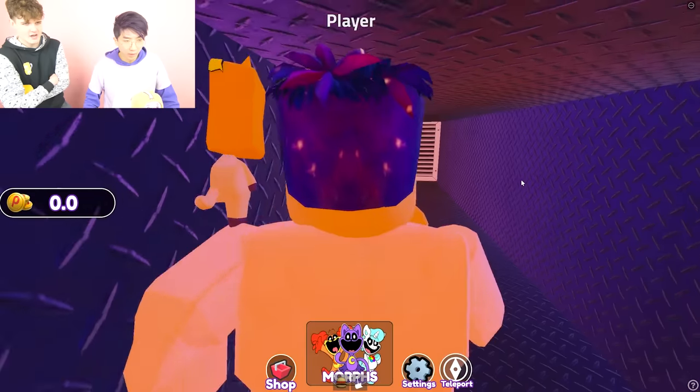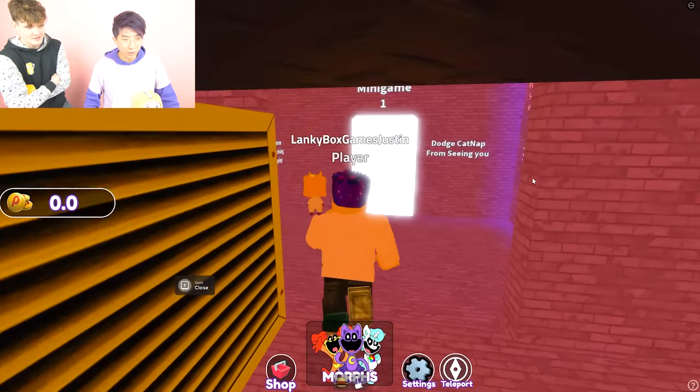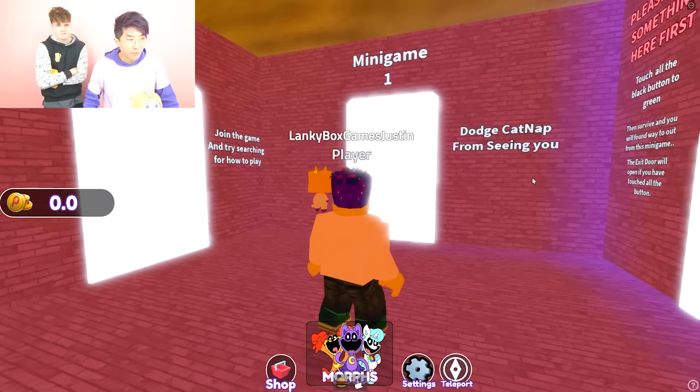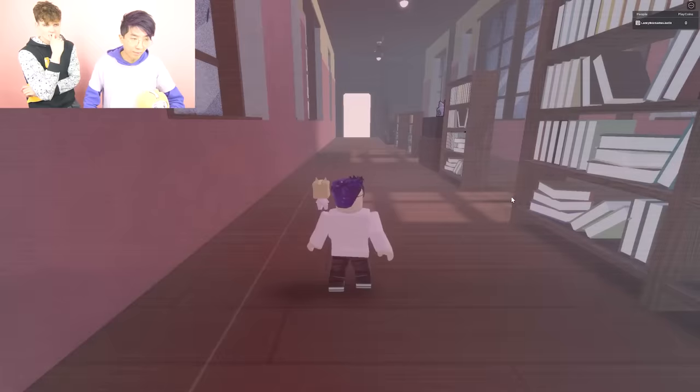Watch out for electrical! Watch out for sussy sus Amogus! Oh, he's venting! What is this? Minigame - Dodge Catnap from the scenery! These are minigames! Let's go in here. Will we get the Catnap badge if we do this? Or the Catnap morph? Let's hope so!